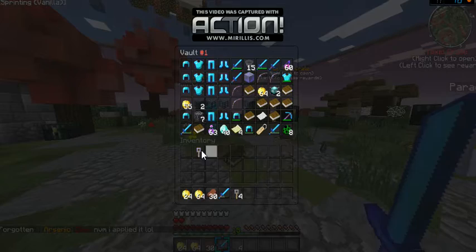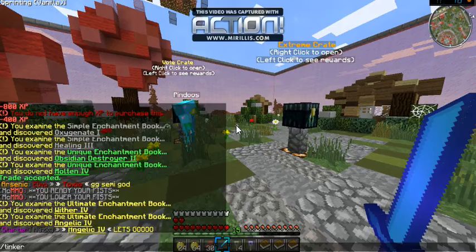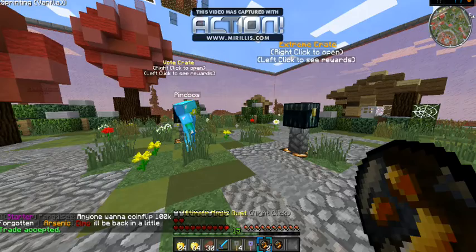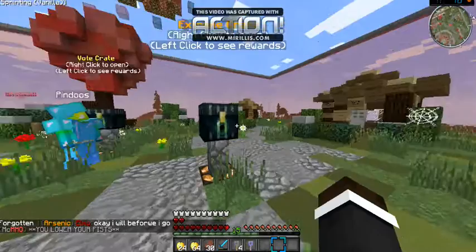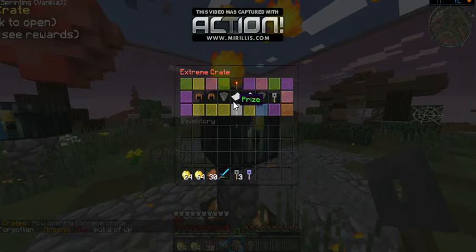Alright, time to open up these crate keys here. We're going to — oh, damn it — slash tinker, we'll just tinker these books. Ultimate — we didn't get it, alright, so we've got two failed things. My mouse is being a little glitchy right now, but we're opening up these crate keys and hopefully we can get some spawners.